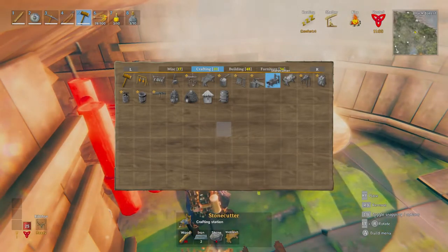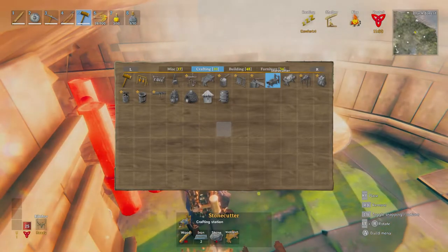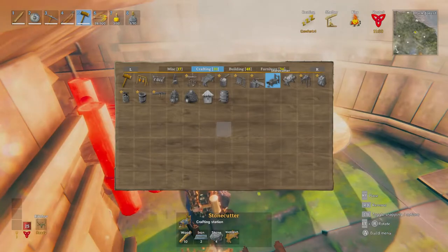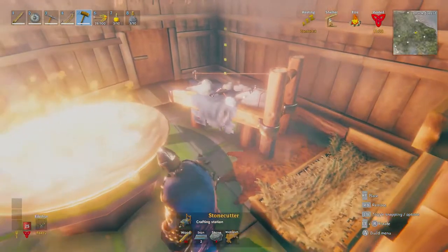Iron, two stone — oh! Just two iron! Four stone and ten wood. I need iron — I'm not gonna do that now.